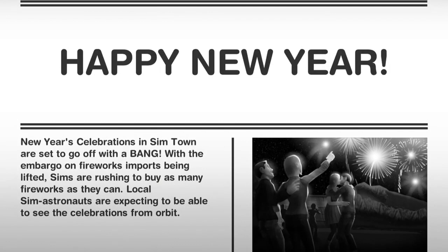Hey guys, IndigoFilmsTV here. This is going to be a tutorial for the New Year's quest. It says: Happy New Year. New Year celebrations in Simtown are set to go off with a bang with the embargo on fireworks and ports being lifted. Sims are rushing to buy as many fireworks as they can. Local Sim astronauts are expecting to be able to see those celebrations from orbit.